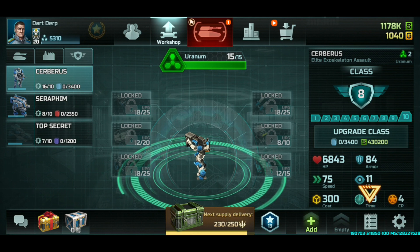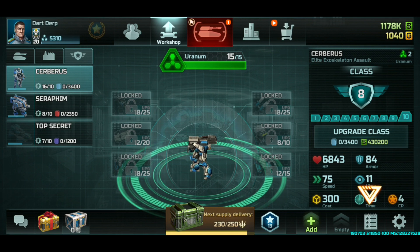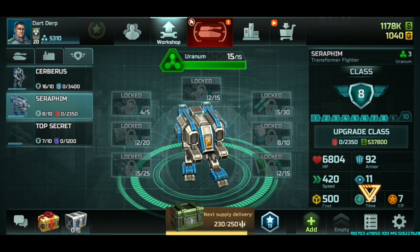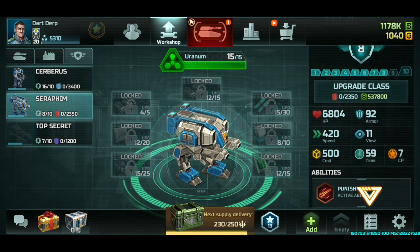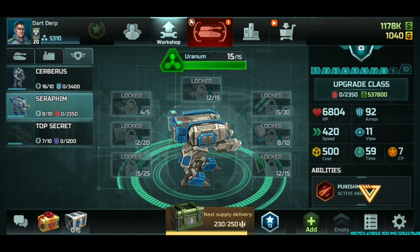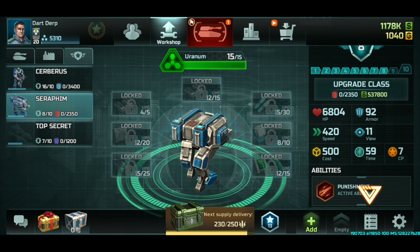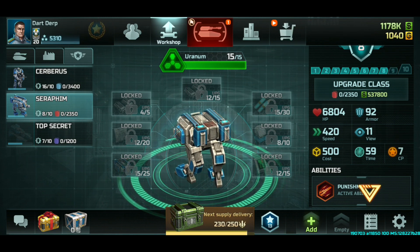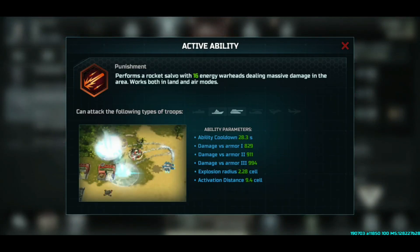G'day to y'all, this is Xtreme and welcome back to yet another video of the new heroes. Last time we had Cerberus and this time we are going to take a look at the Seraphim. I go into details about all the statistics. Its cost of 500 is very durable, relatively speaking. But don't take this picture for granted — it's actually a flying unit, and once it's built it will be flying.